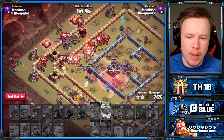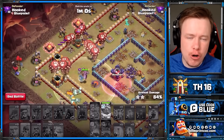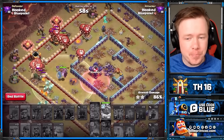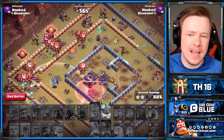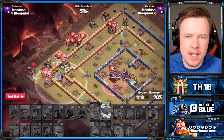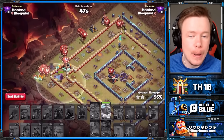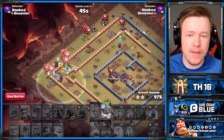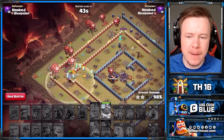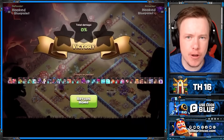Pretty wrecked, with lots of balloons left. This strategy is going to be strong at Town Hall 16. It is difficult — that's one of the reasons it's so low on the list. In terms of three-star potential it's as high as any other army on this list, but it is difficult to learn. But if you put in the time and effort, you will crush so many bases with this army, because there's really no base style in the game that can stop this.